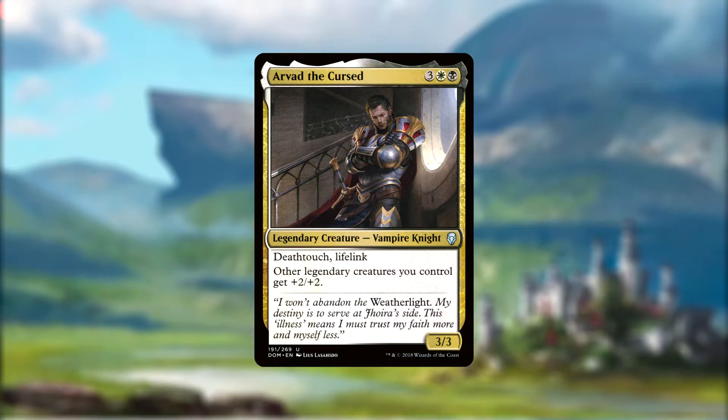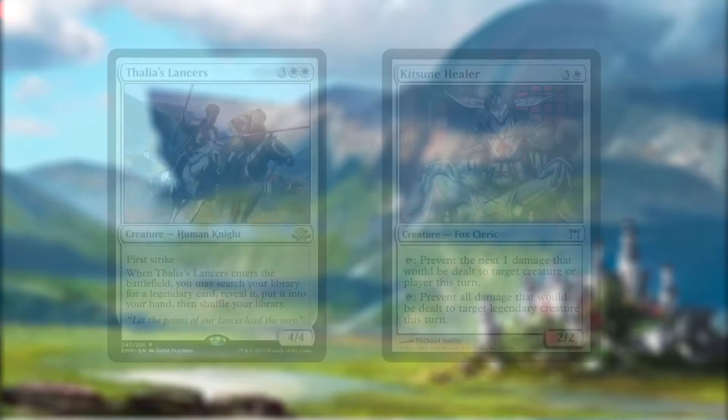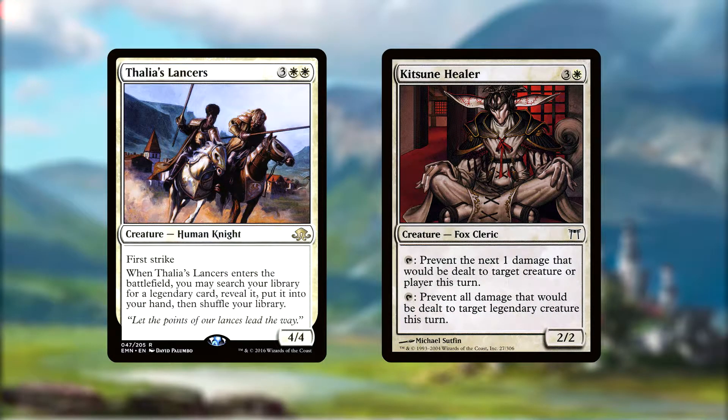Without further ado, let's get on to our first two creatures, who are ironically the only non-legendary creatures that we run. Thalia's Lancers and Kitsune Healer are our only non-legendary creatures, with the Lancers letting us tutor up any legendary card when they ETB, and the Healer being able to prevent all damage dealt to a target legendary creature just by tapping. The Lancers are probably my favorite of the two, as they don't specify searching for a creature, giving us access to some enchantments, artifacts, planeswalkers, lands, and even a couple of sorceries. But we'll cover them later.